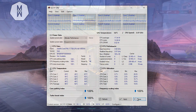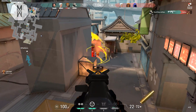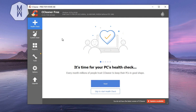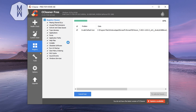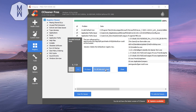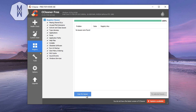The second program to download is CCleaner, also linked in the description. Open it, go to Registry, and click 'Scan for Issues.' A list of registry problems will appear. Click 'Fix Issues,' select No when prompted to back up, and fix all issues. Run the scan a second time to catch any leftover files.